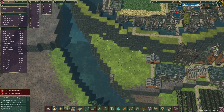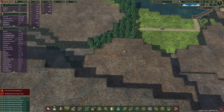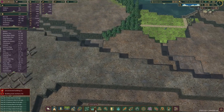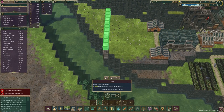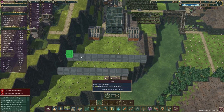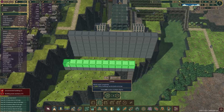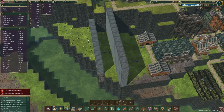We're going to build kind of an aqueduct going from here all the way over to here, because it's the shortest distance. We'll have to blast away a bit of this hill, but that's fine. It's going to be such a massive ordeal. This will come over this way, and then we're going to have to build this all the way up here. If I build this wall, then they can't build that wall, so we have to be really smart about the build order.